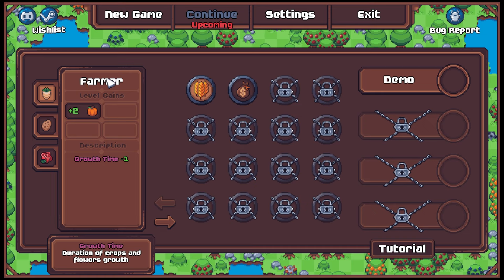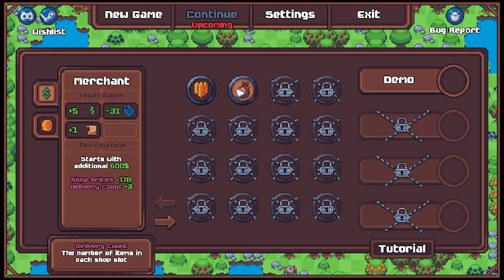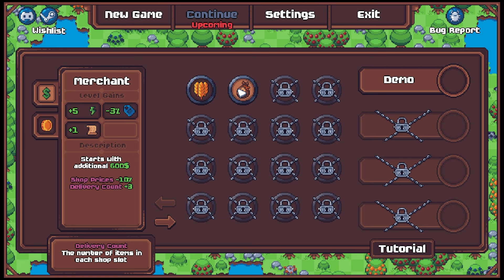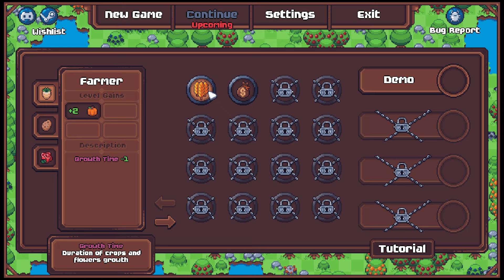So we'll just do the default class here — Farmer. Level gains plus two crops value, description growth time minus one, growth time duration of crops and flowers growth. We have another modifier we could do — Merchant — but let's just stick with the Farmer, and we're gonna do Harvest Boost: max energy plus 10. We'll just do the straight up farmer, let's not get too fancy with it.